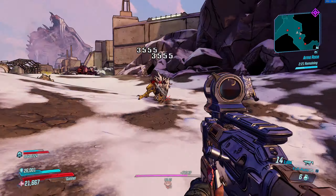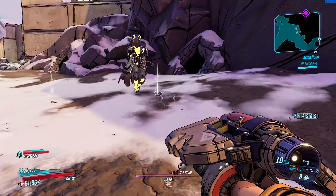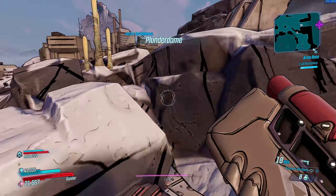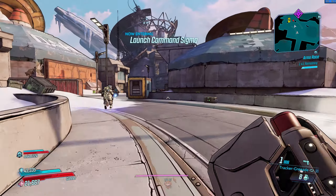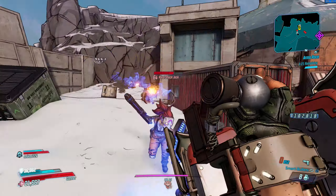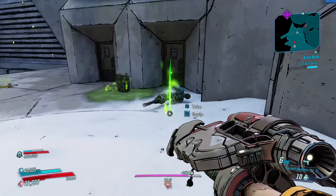As you traverse the map, make sure to kill enemies that would otherwise chase you around. They're annoying and if you go down it's really a pain in the butt to get back up sometimes. Run down that little hallway there and continue killing enemies. We got to go through a few different sections here so bear with me.